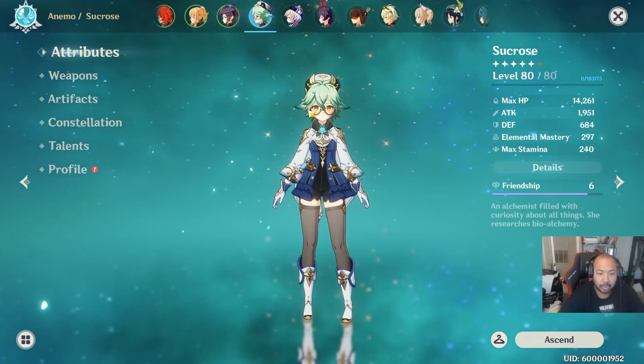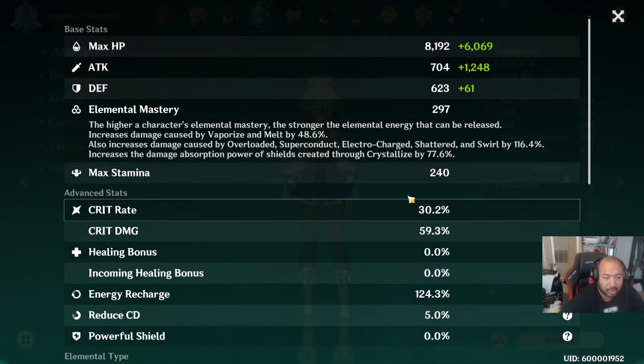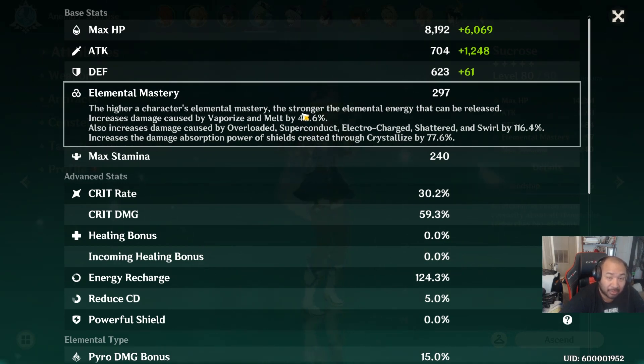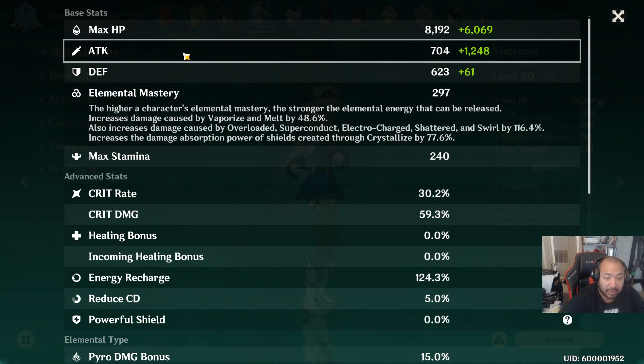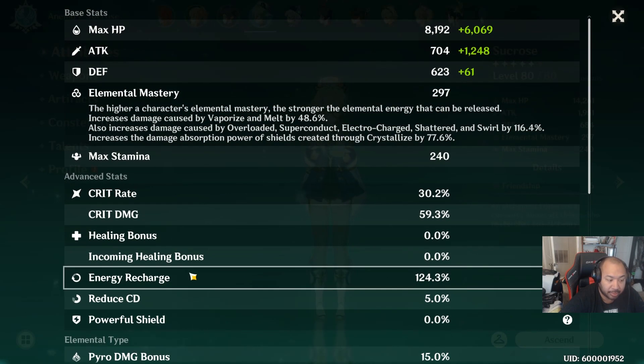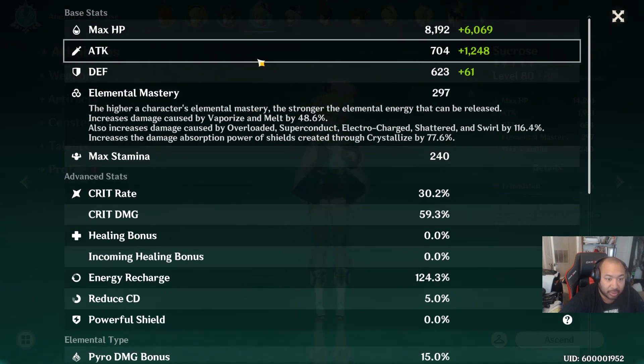Let's talk about stats - this is formula number one. Ideally, if you're building any kind of damage, you're looking for attack power, crit rate, crit damage, elemental mastery, and energy recharge. The attack stat is going to be interchangeable between heroes and future heroes that scale with different stats - for example, Noelle who scales with defense.